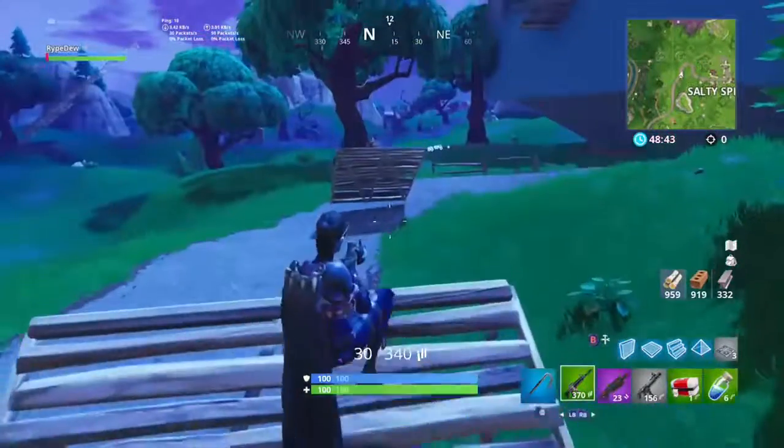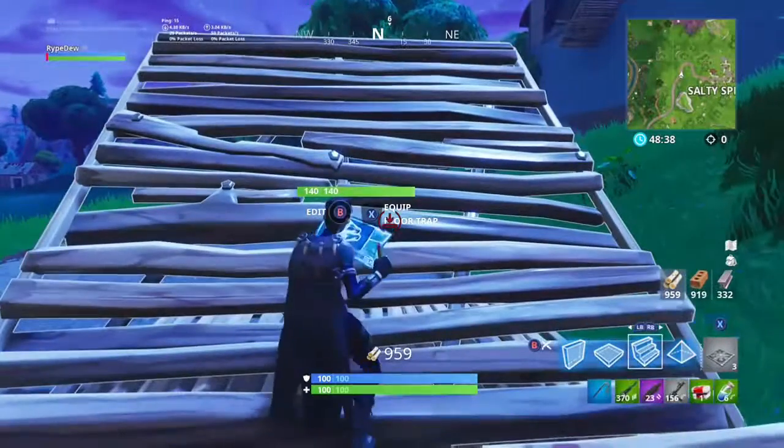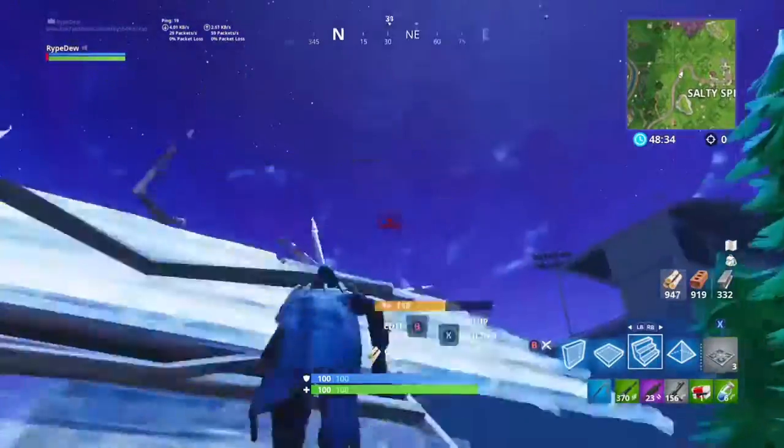Today we got some tips on how to get high ground. Some things can be used in playgrounds and some just in normal games. Right here, the first thing we got is just normal building.